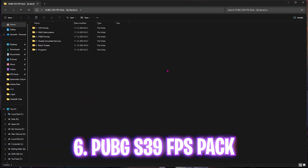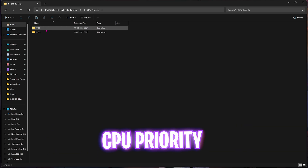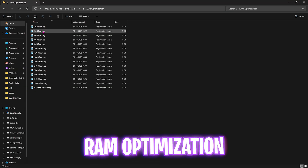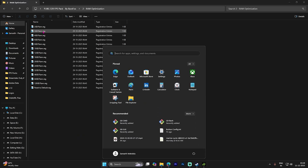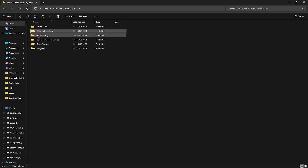The next step is the PUBG Season 39 FPS Pack — link in the description. It has six folders. First is CPU Priority, which optimizes your CPU by setting correct DWORD values — apply AMD CPU Priority if you have an AMD CPU, or Intel CPU Priority for Intel. Second is RAM Optimization with multiple registry files; check your installed physical memory in System Information and apply the matching one.